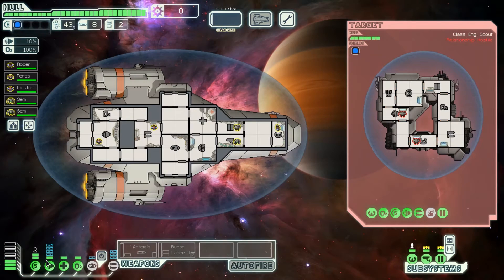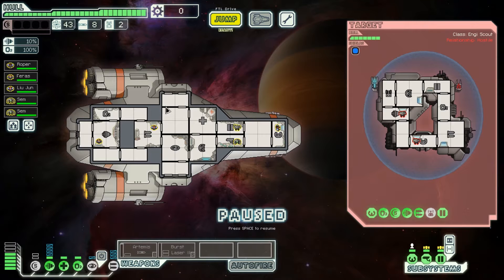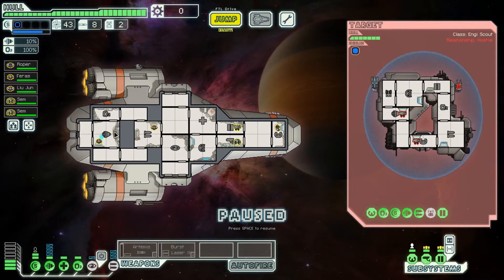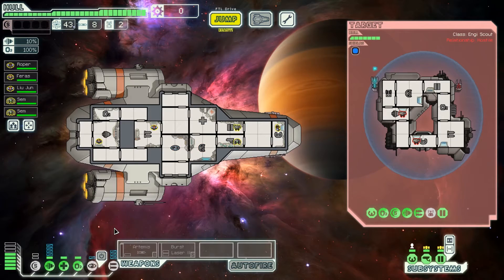What we can do instead is lower our shields to let the ion hit our ship. We could still take damage if this ion is targeted at the shields room, but most likely it's targeted somewhere else on our ship. I'm going to wait for it to fire a little bit and then raise the shields. The ion got inside our ship before the shield came up, and the mini beam is not going to do any damage.